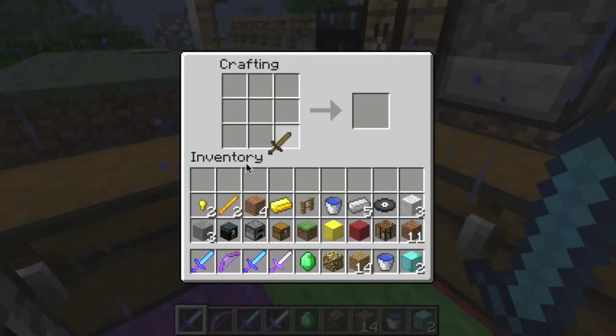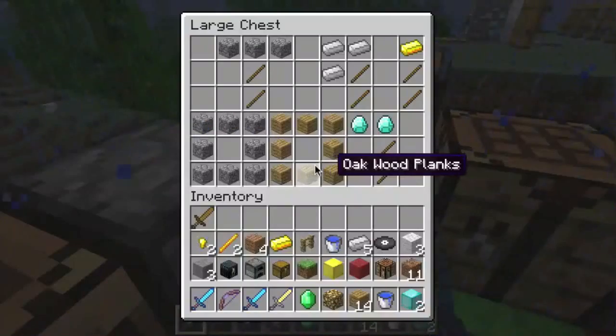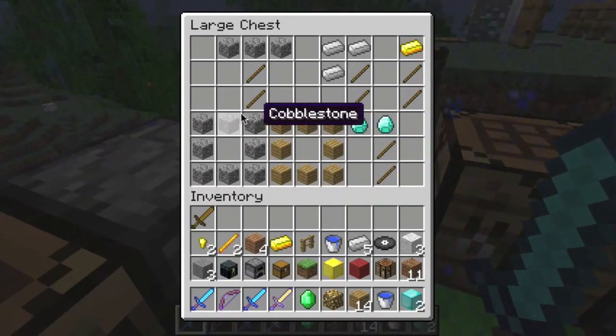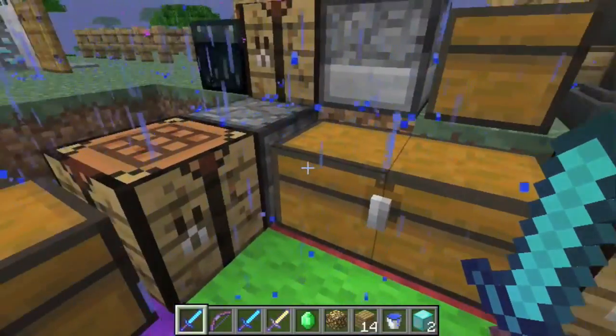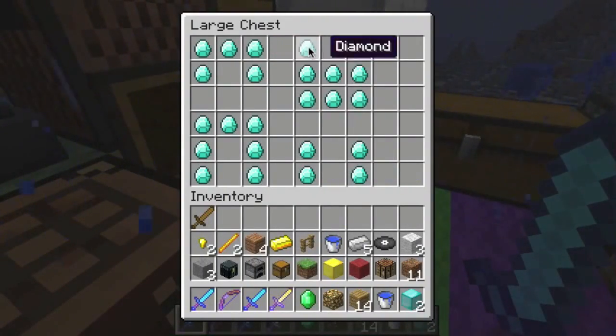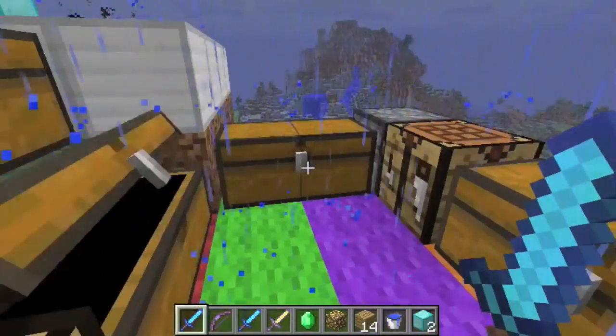Just do what you would normally think — a furnace is square, a crafting table is square. Armor pieces all look like what they should look like: the head, the chest plate, the shoes, the pants.